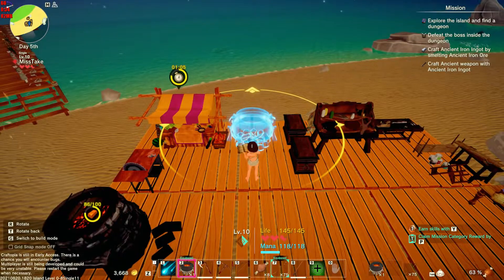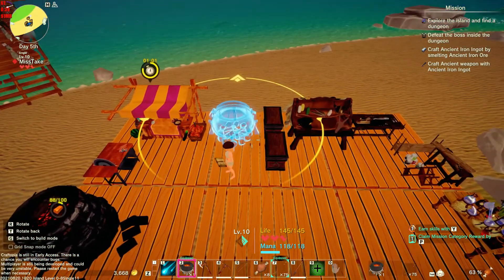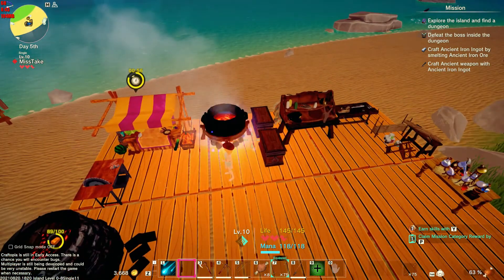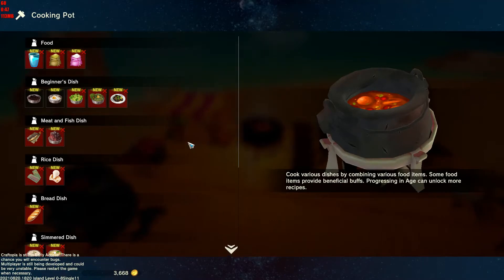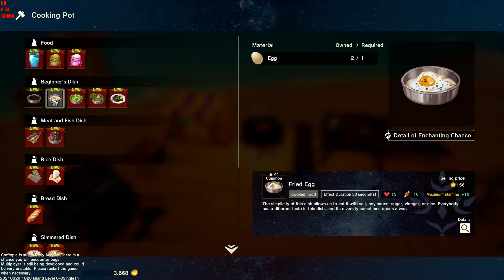We'll just right click to equip it, and there it is. A little bigger than I thought. Now we can make all kinds of fancy things. We can make failed cooking — I've had a pot or two of that in my time.